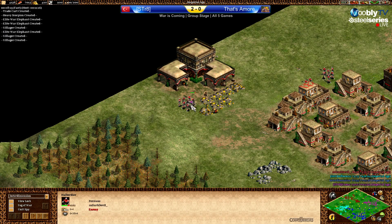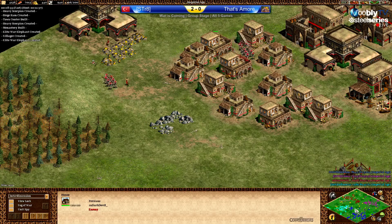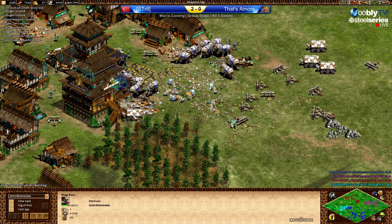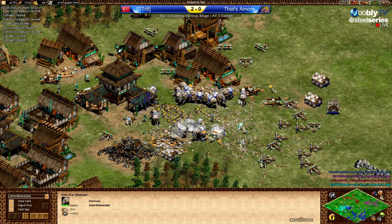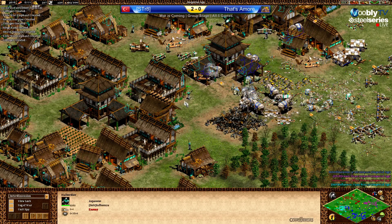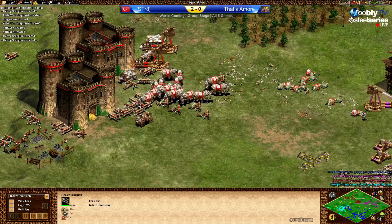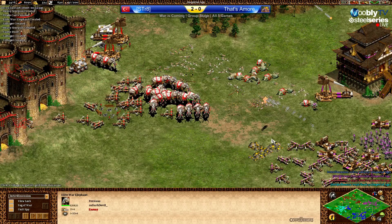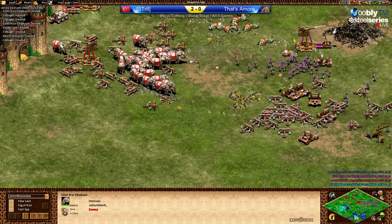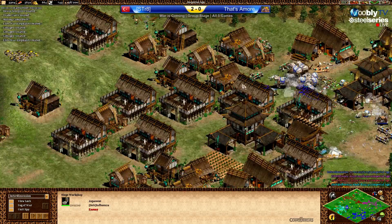Purple was harassing here a little, forcing Red to fight some units. And this looks like a strong push now from Blue. Siege rams have docked already and the castle is down. War elephants all over the place, and these halbs from Influenza join the battle one by one — not really efficient, especially with the heavy scorpions shooting from the back. The Persian player here is just not pushing as fast as the blue Persian player, so it looks like Influenza will die sooner or later.